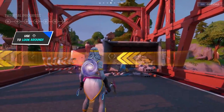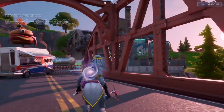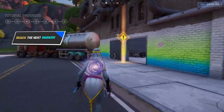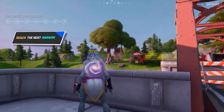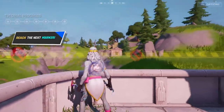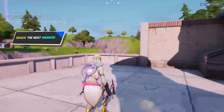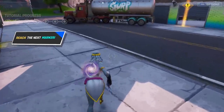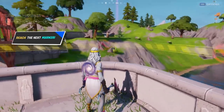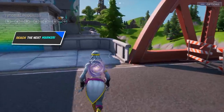Here we have the first map — the tutorial map. There is actually a tutorial mode for mobile and you can't normally play it on PC. If you look around, the landscape is completely different to the Chapter 2 map; we're in a completely different map. The actual main map is still visible way over there, and it's so cool that Epic Games put so much effort into a map that's never getting released — you can see buildings all the way up there.